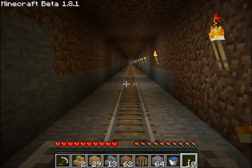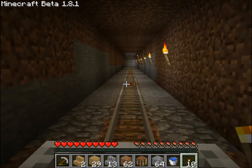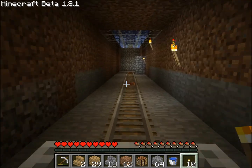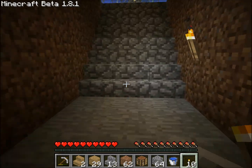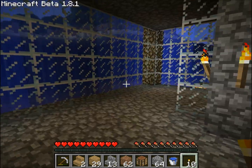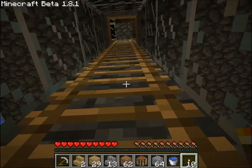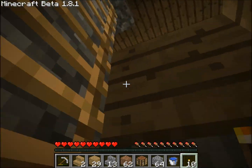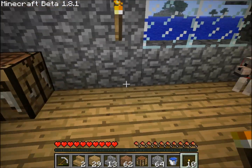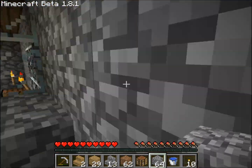I tried playing some of the pre-release, but I was just upset by the weather system. They re-implemented snow, but since it's a new biome code, my main home basically has it raining in one half of it, and then in the other half it's snowing — it's on the seam of the biome. So I'm going to wait until the full release. Hopefully that will fix it. If not, I have some ideas.